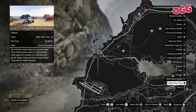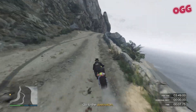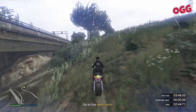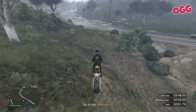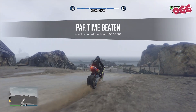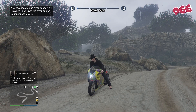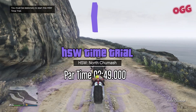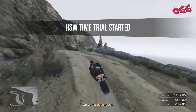Finally, the HSW Time Trial — North Chumash. A few gotchas on this one: we have a bit of a lively start on the dirt, we need to keep an eye on traffic on the highways, and we'll need to take it easy when taking the shortcut off the highway. There's potential issues with grip and trees over the hills. We're also going to avoid the final turn by going cross-country, but it's hairy. I recommend a superbike for this one — we're on the Hakuchu. And off we go. Bit of over-revving here. This is super lively, so take it really easy on the dirt.